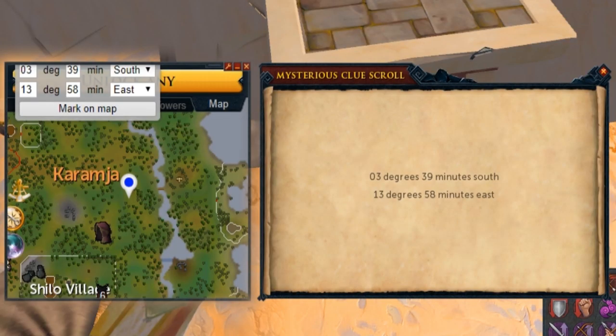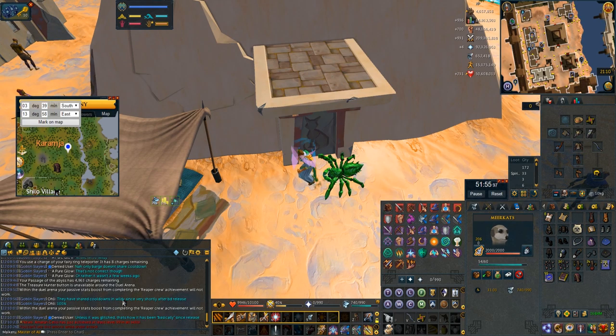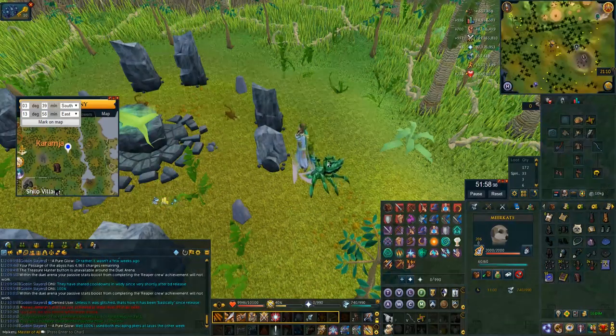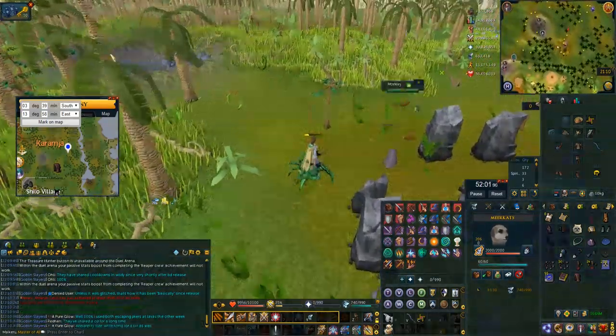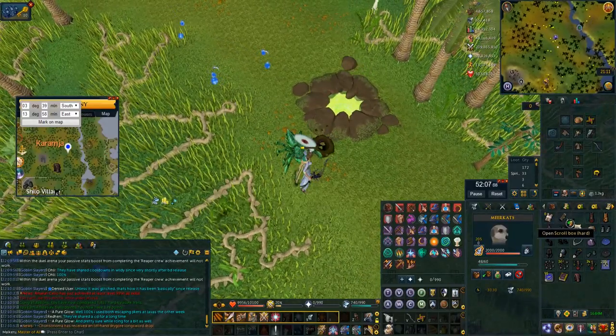This is a pretty neat one that I use my Wicked Hood teleport tokens on. A coordinate clue for the Karamja jungle where the divination colony is — I use my Wicked Hood to teleport to the nature altar. Then you can just bladed dive and surge to the north east and you should be in the spot. Use your meerkat scroll to skip the wizard and you're done.